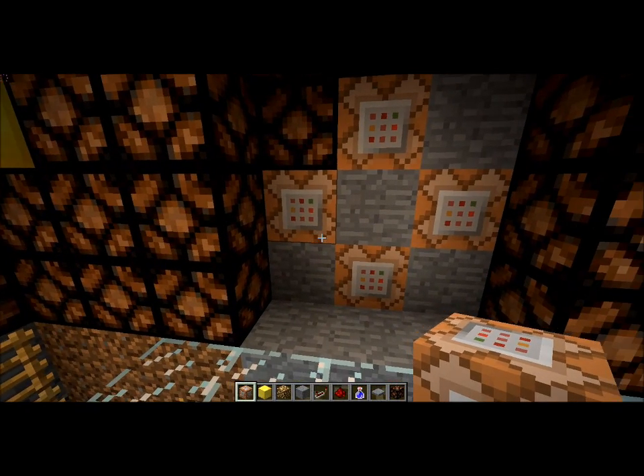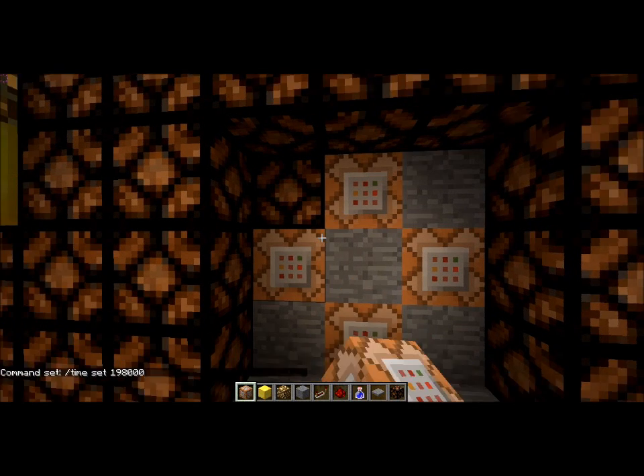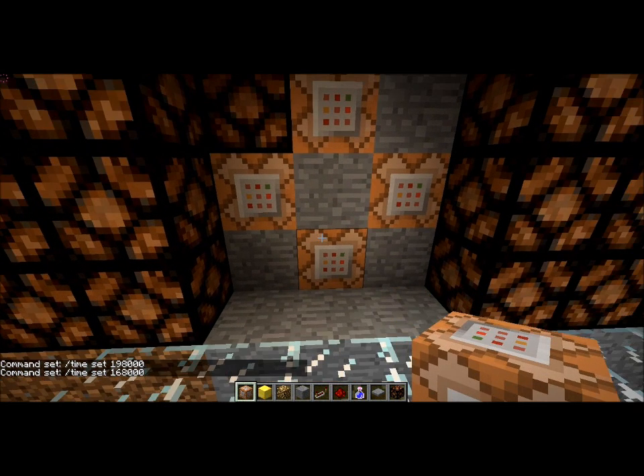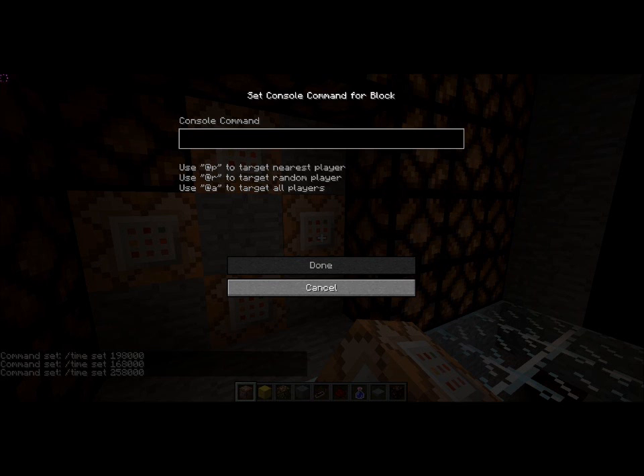So you put it in a shape like this, and then in the top one type in: slash time set 19000. And this one you put: slash time set 16000. And: slash time set 25000. And finally: slash time set 22000. And now you find some quartz — I use chiseled quartz, you can use whatever you want here, but I just kinda like chiseled quartz. I think it looks nice.